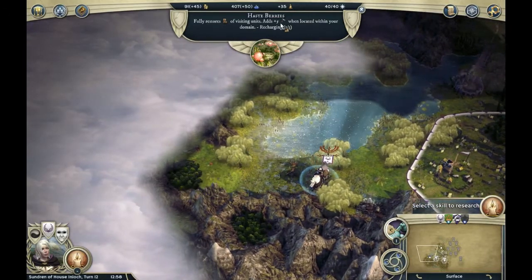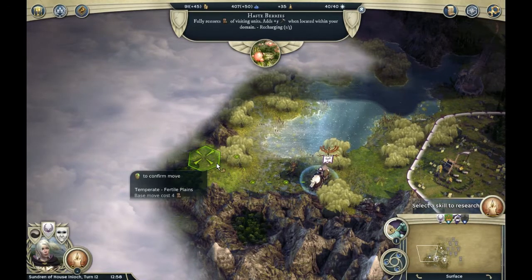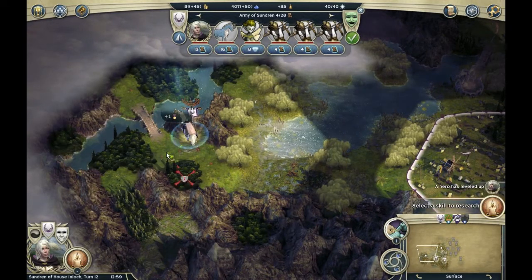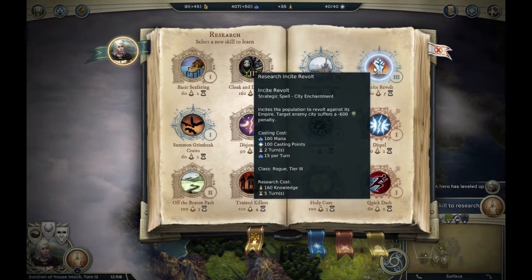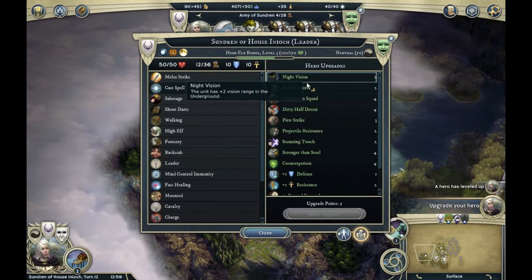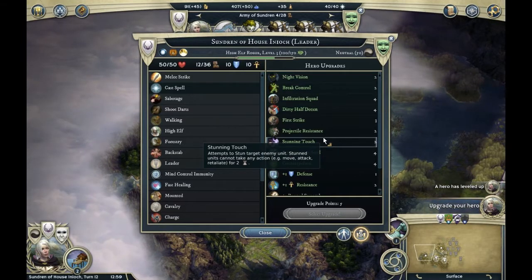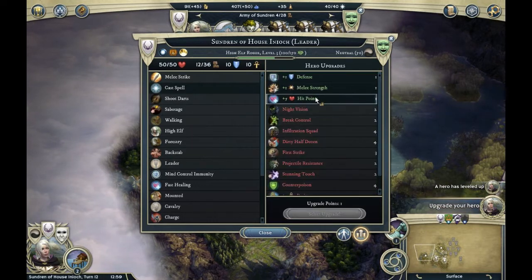Fully restores visiting units, adds plus five when located within your domain, recharging three. Let's move on. Ooh, shiny thing — adds a level of promotion to the army. Let's move here. Select a skill to research: basic seafaring, upgrade hero upgrade points, plus five night vision — vision range in the underground. Break control infiltration squad. Stunning touch attempts to stun target enemies. All units in the hero gain armor piercing, dealing plus two against armored units. I'm gonna choose that.